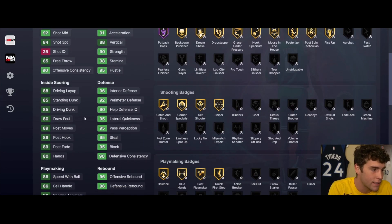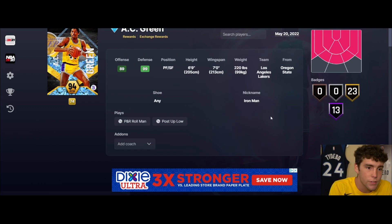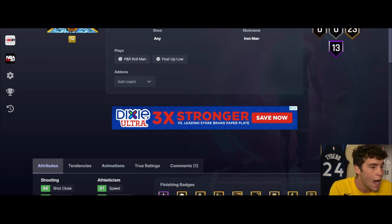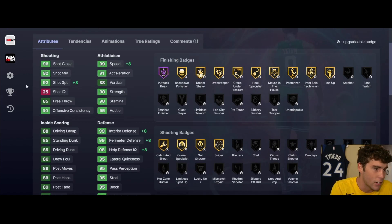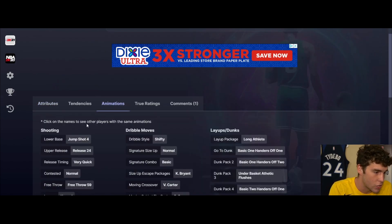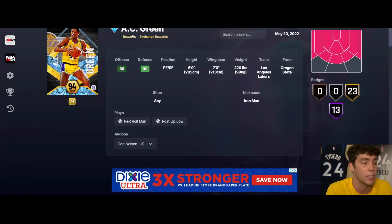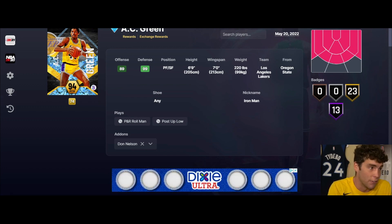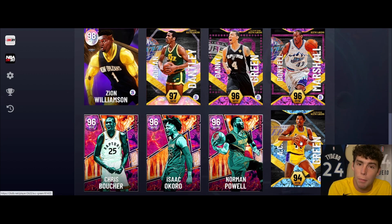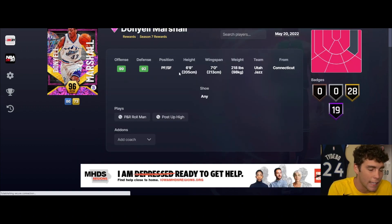AC Green up next - 6'9", 7'4" wingspan. He's got a little bit of a three ball, 85 standing driving dunk, decent speed, 91 speed, 95 lateral quickness, defensively very solid. Jump shot forearm on very quick. If you give him Don Nelson he's got a 92 three ball, 99 speed, 99 interior, 99 perimeter - great badge-wise with shifty dribble style and Kobe size-up escape. This AC Green card for an exchange is really good. If he's cheap enough, I don't have a problem locking in - I think he is very solid in MyTeam.